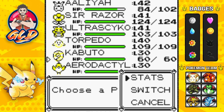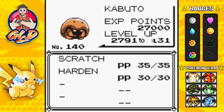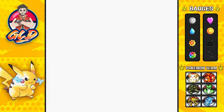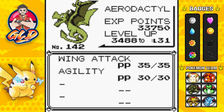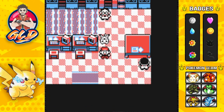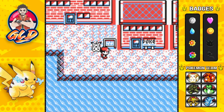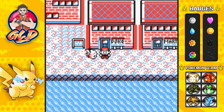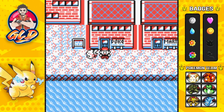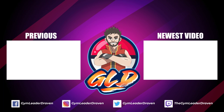Here we have Kabuto at level 30 — it is both a Rock and Water type Pokemon with pretty good defense, and it will evolve at level 40. Then here we have Aerodactyl — a very powerful, very capable Pokemon. Rock and Flying type, its speed is through the roof. This guy can do some real damage if used right. We will see this Pokemon later in the Pokemon League. We're staying in Cinnabar Island, and in the next episode we're going to the Pokemon Mansion. Hit the notifications button, subscribe, and I will see you guys in the next episode!